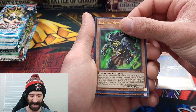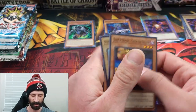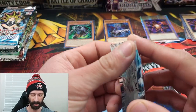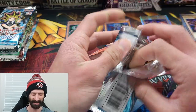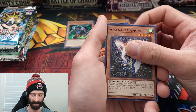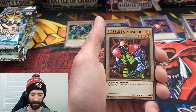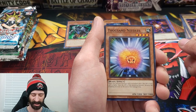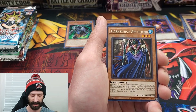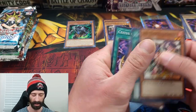Fantastic start. I'm going to put all my rares in one pile and the commons off to the side. We're going to go into another Dark Crisis. Arsenal Summoner again to start, Shooting Star Bow CL, Battle Footballer — classic, I love these cards, these are taking me right back to my childhood — Thousand Needles, into the rare: Dark Bishop Archfiend. And no foil in this one.